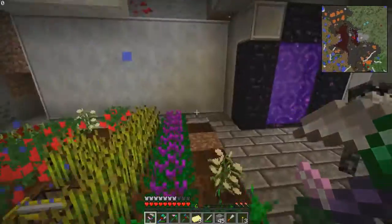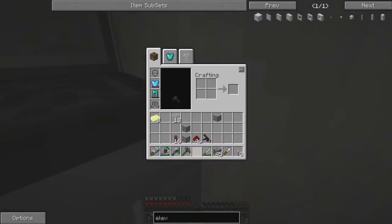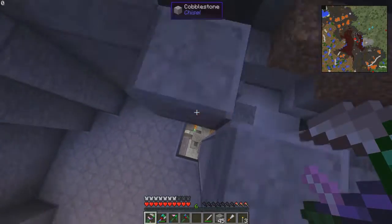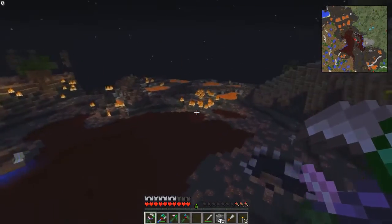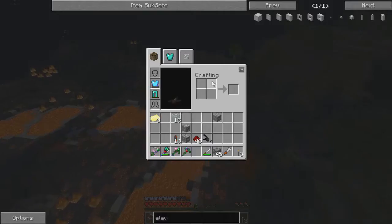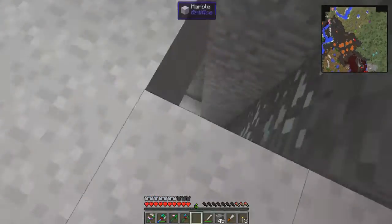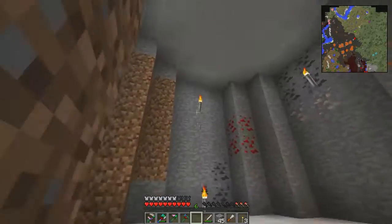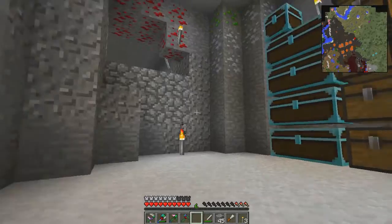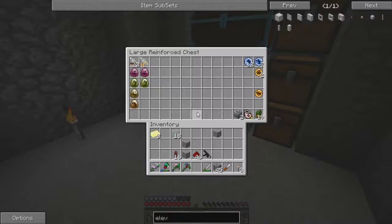Hey guys, it's Ray here to show you my progress. I've been at a friend's place for two days now. I'll quickly show you his house before I explain why I have so much. This is his little home - he's really into the dinosaur mod, the archaeology thing. He had loads and loads of those, and his chest has all his eggs in it.